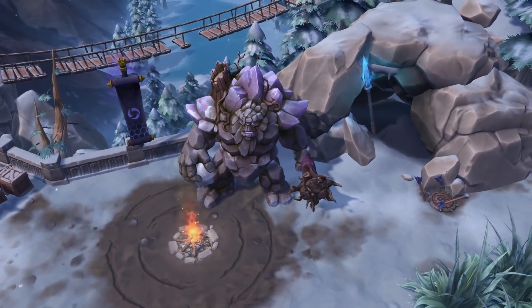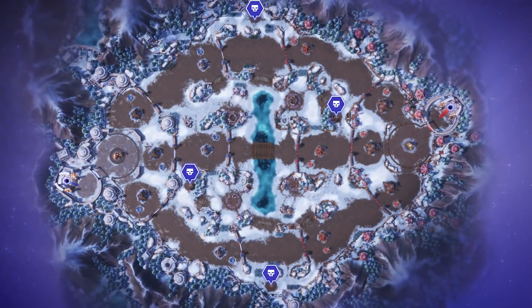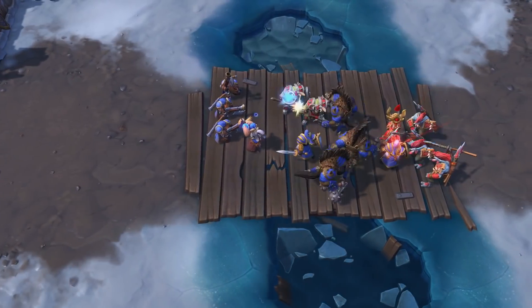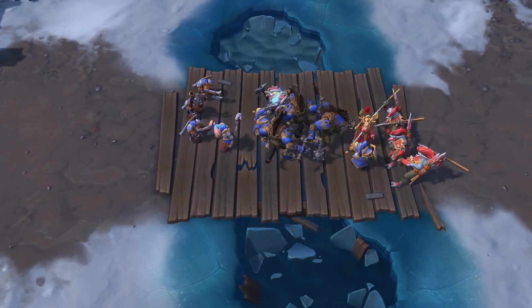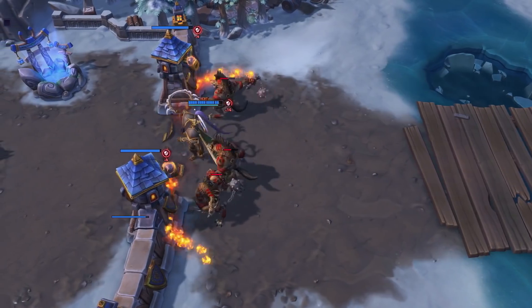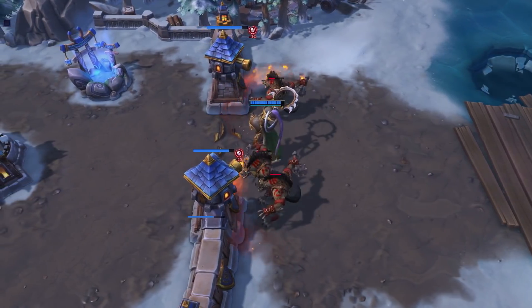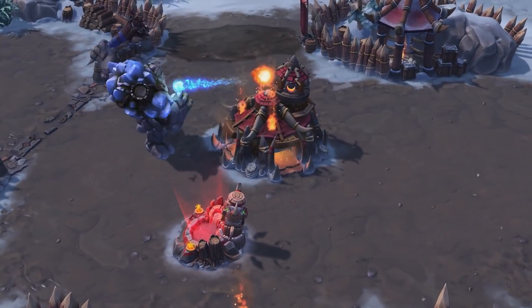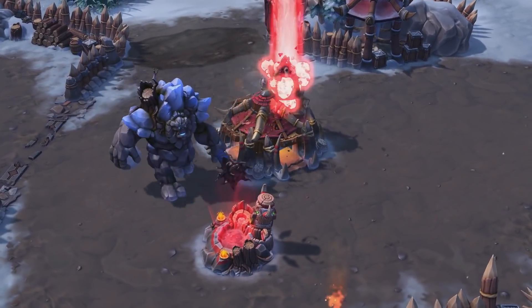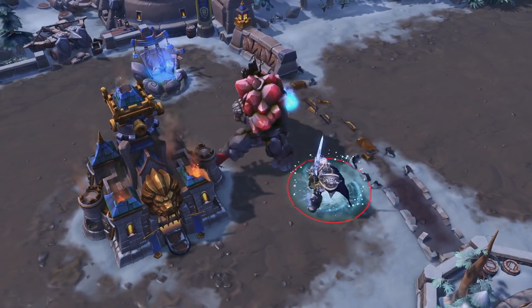Alongside the battleground objective, spread across Alterac Pass are two Gnoll siege camps and two Ice Giant boss camps. The Gnolls will push in a similar manner to the Hellbat siege camps on Braxis Holdout, providing a large health pool per unit and a cleave attack that applies a stacking armor debuff to anything it hits. The Ice Giants function similarly to the Grave Golems on Cursed Hollow, but utilize an Ice Shard ability that will damage and massively slow in an area.